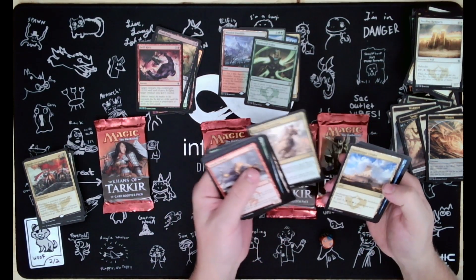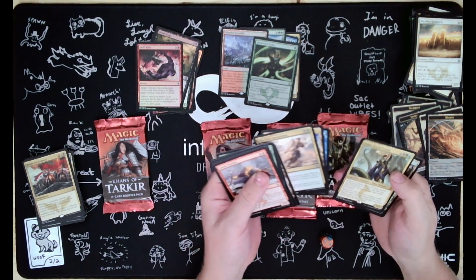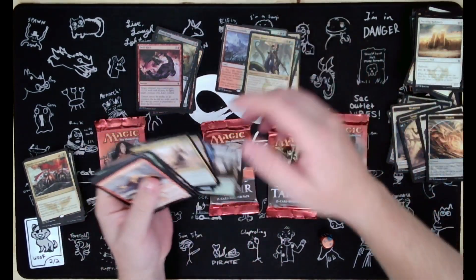Kin-Tree Invocation, Sandsteppe Citadel, Jeskai Elder, Zurgo Helmsmasher Brute Tyrant - that one's pretty good - that's Mythic as well.